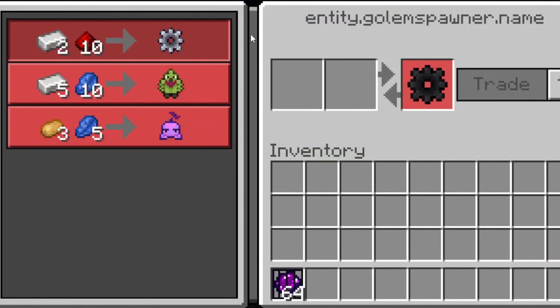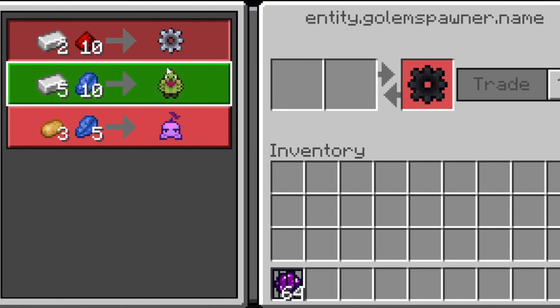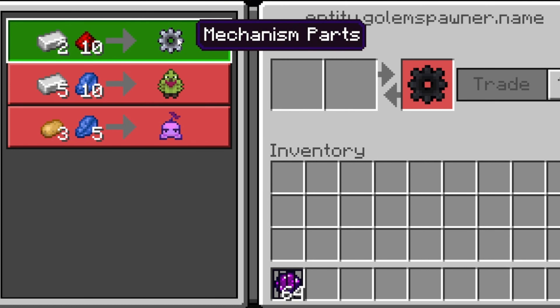So we've got a golem spawner in the game which allows you to buy animalistic golems and plant golems for base protection, plus you can buy a mechanism part, but these drop from a purple guy anyway.